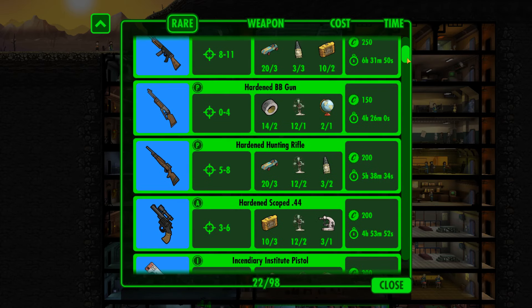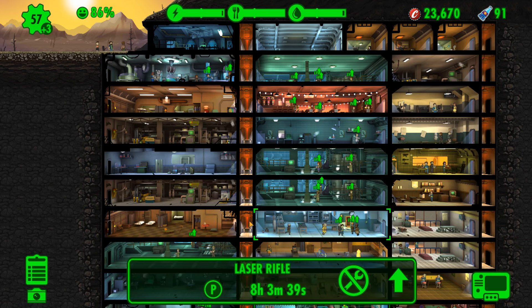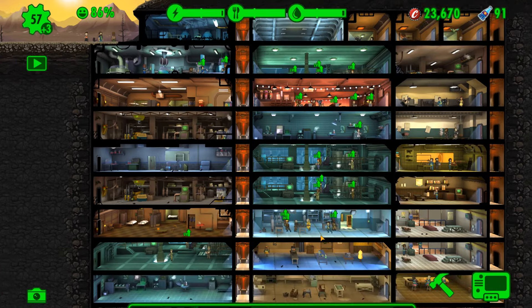We are looking to craft another rare weapon. The best choice is either the Rusty Gauze Pistol or the Laser Rifle. 12 to 13 damage — let's go with the Laser Rifle. That's going to use another load of our junk.